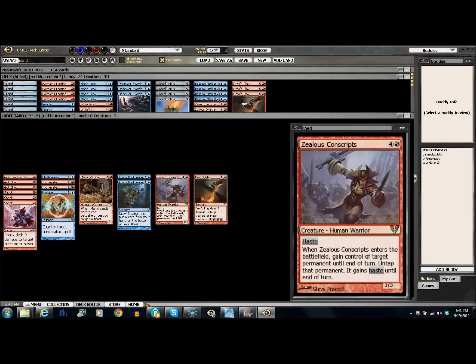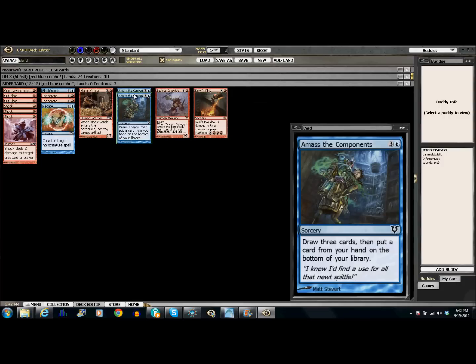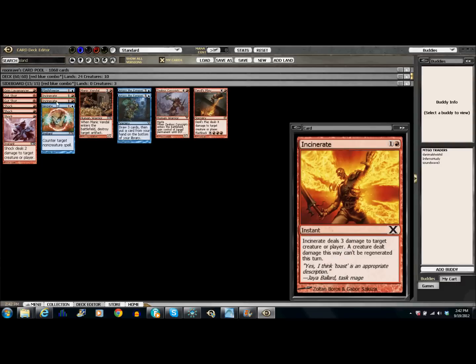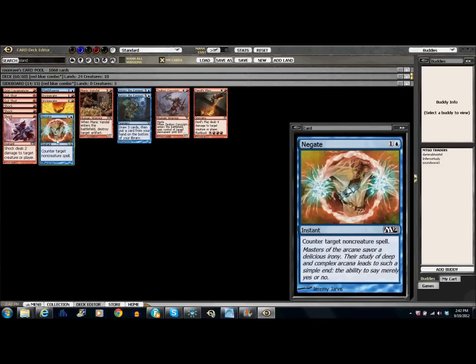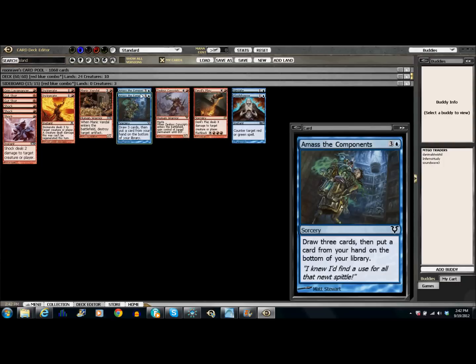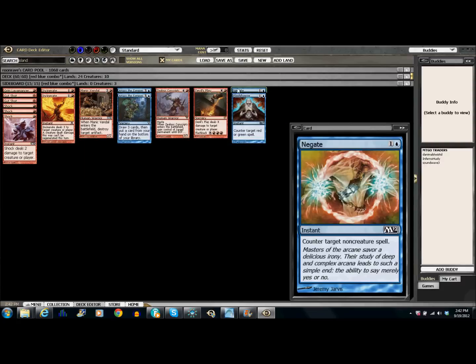Sideboard — not much here because we just started. I threw in Devil's Play and another Zealous, two more Amass components, and Manic Vandal — if you can Deadeye Manic Vandal it's good against Infect if you need to get their Inkmoth Nexus. Two Incinerates, a Grim Lavamancer for Delver, Gut Shots for Delver, Shock for Delver and Infect, an extra Negate as a hard counter, and a Flash Freeze in case something like Wolf Run comes around. He'll probably redo the whole sideboard anyway.